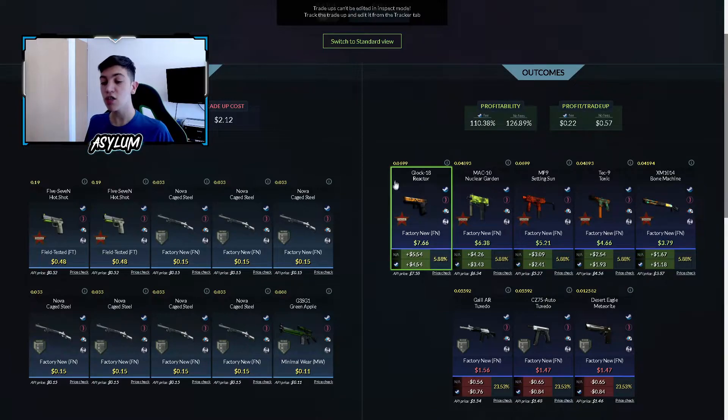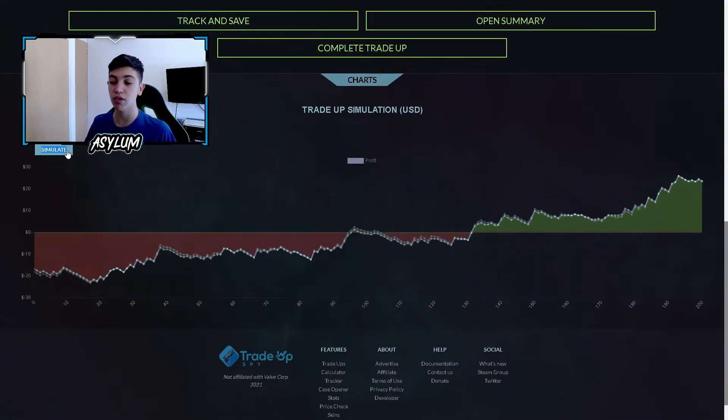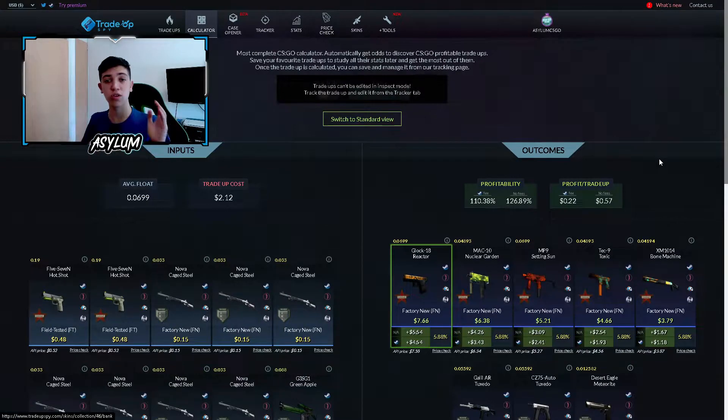Las joyitas son todas las de la colección Caché. Si sale algo de la colección Bank, es pérdida. Hay aproximadamente un 60-70% de que salga algo de la colección Bank, y un 30% de que salga algo de la Caché. A largo plazo, como pueden ver, es casi siempre profit, porque hay más chance de ganar que de perder. Se gana alrededor de 22 centavos por contrato.